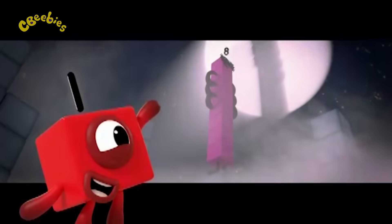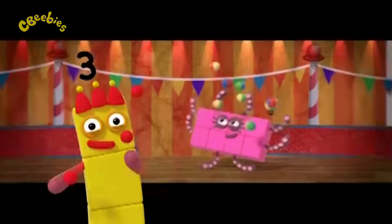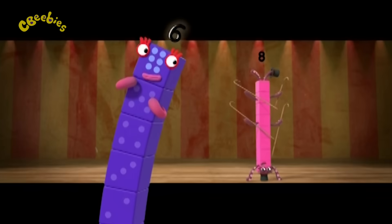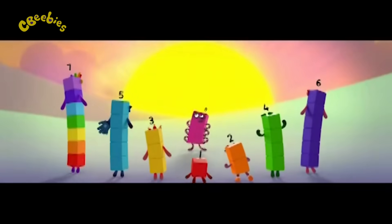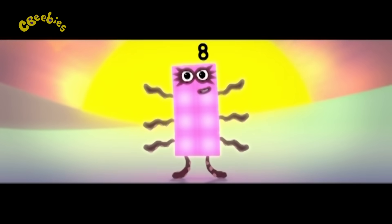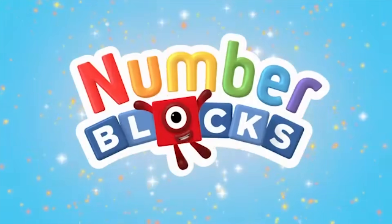He can stand really tall. He can climb up the walls. He can juggle eight balls at a time. He can skate like a dream. He's his own rowing team. And his dancing is something sublime! He is Octoblock! Octoblock! Octoblock! 1, 2, 3, 4, 5, 6, 7, 8! You can count on us with an Octoblock!